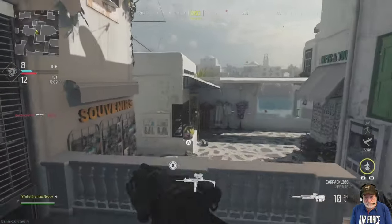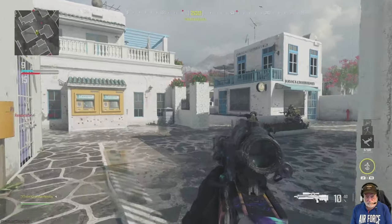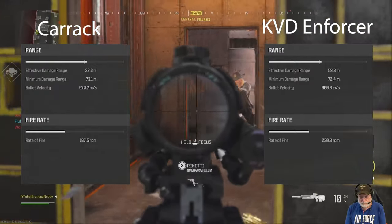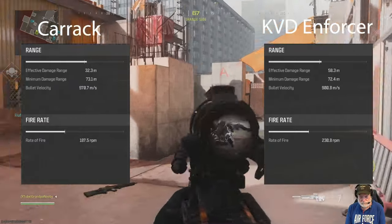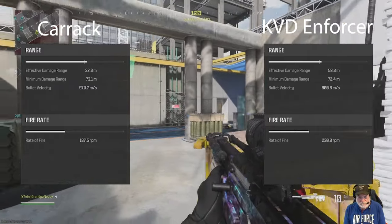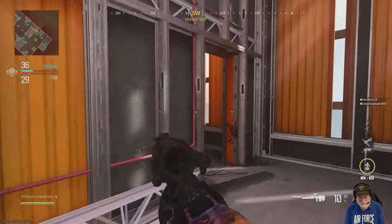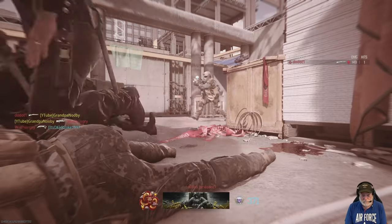Looking at other statistics like range and fire rate: the Carrick's range is just over 32 meters, while the KVD Enforcer — a marksman rifle — has almost double that range at 58.3 meters. The minimum damage range and bullet velocity are very similar between the two, but the KVD Enforcer puts out rounds much faster at roughly 231 rounds per minute versus 187.5 for the Carrick.